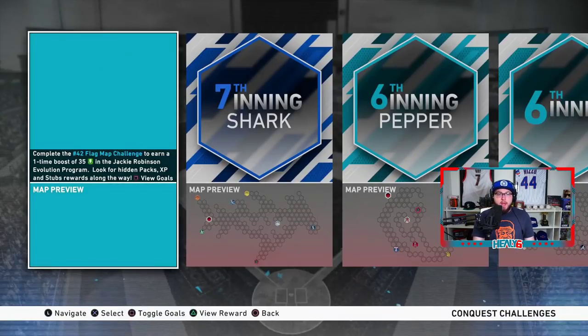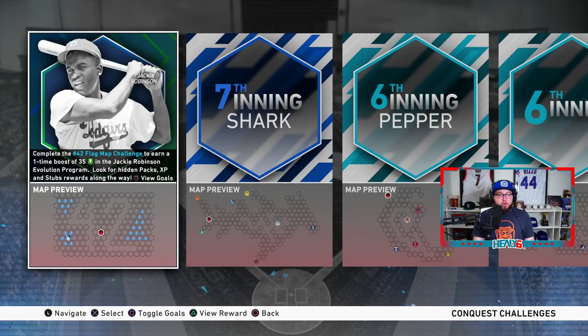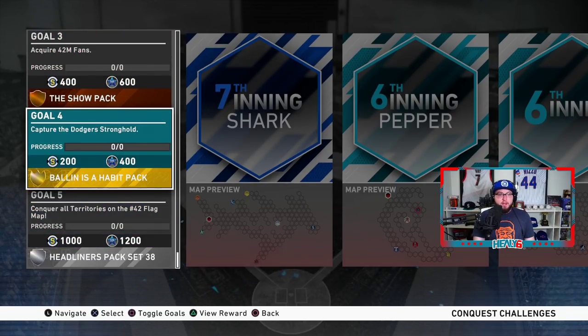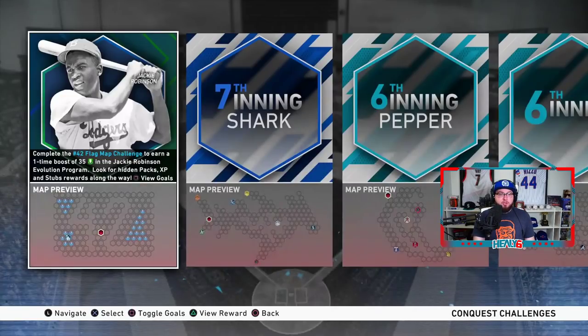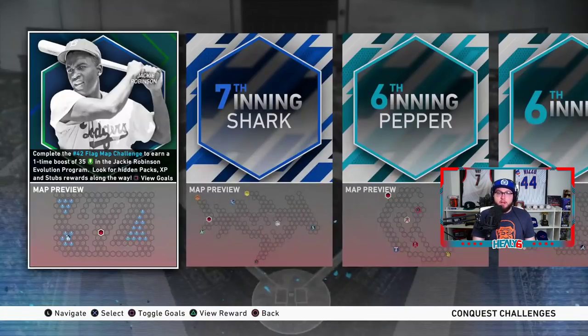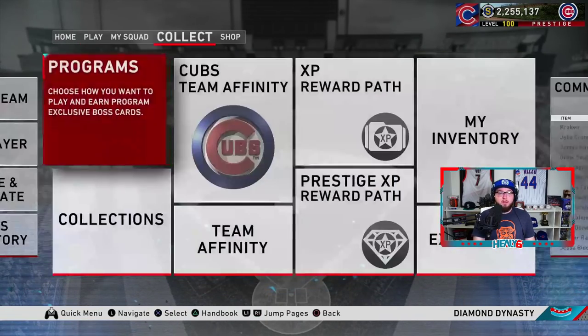Let's check out the Jackie Robinson conquest map. The number 42 is engraved — you have to steal 4 million fans and capture 42 territories. The only team you have to beat is the Dodgers. You can play them twice on Veteran, once on Rookie, once on All-Star, or just play on Hall of Fame and beat them immediately in a three-inning game. You have to steal 4 million fans and beat the Dodgers.